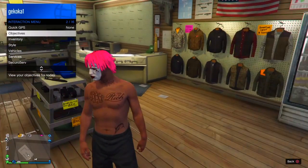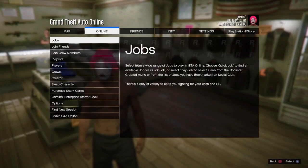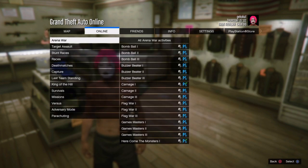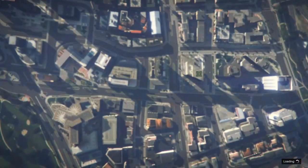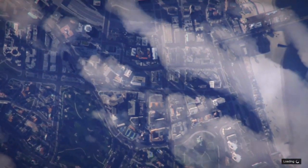Once you purchase one, you can check if it's equipped or not — it shouldn't be equipped yet. You need nothing on your head, no masks or anything like that. You can add them on later, but make sure you have nothing equipped on your head to start.